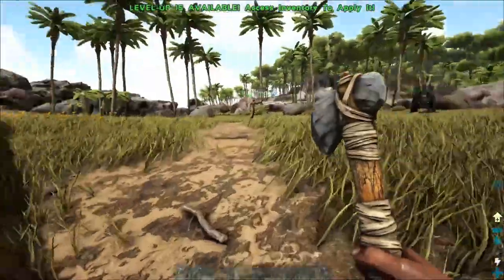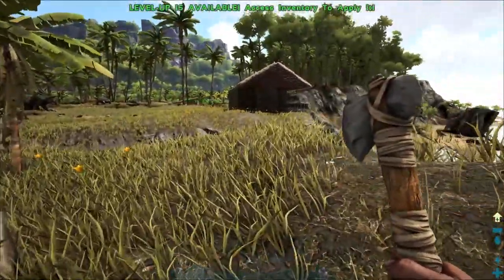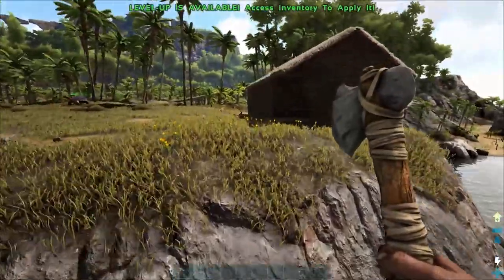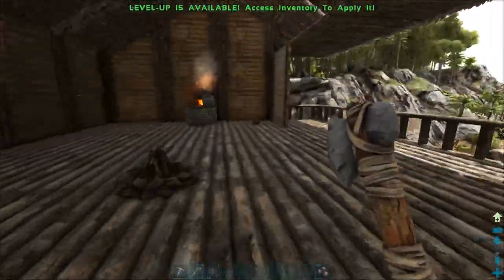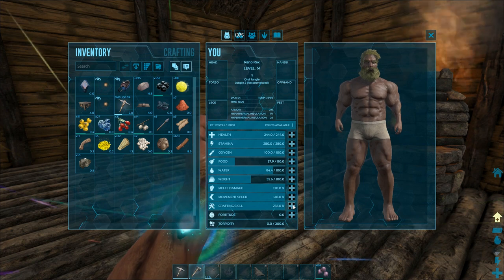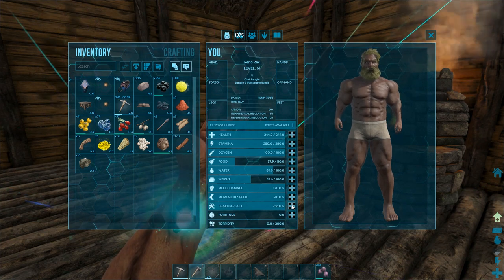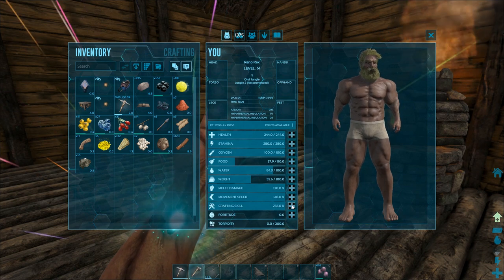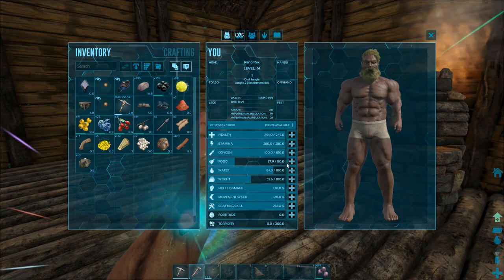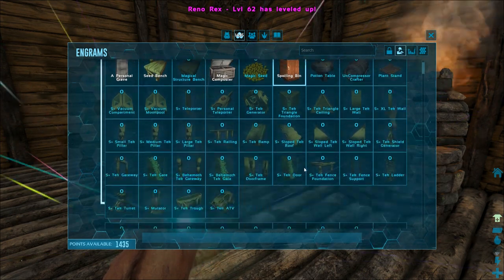Do you see that awesome jump I can do now? Watch this. You're a superhero. Good job. I didn't get as far as you but I got there. Movement speed — let's put that up a bit more. When you upgrade your crafting skill, does that mean your stuff crafts faster? Yes, crafting faster. I remember. I didn't know if it was the quality of it or what that's for.